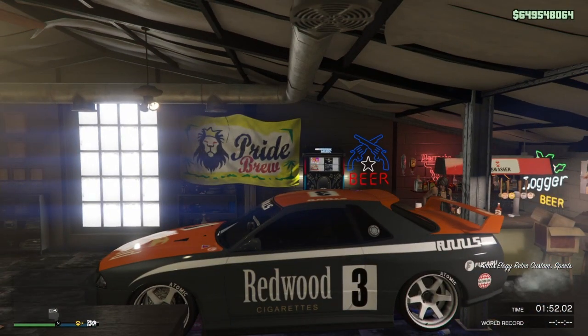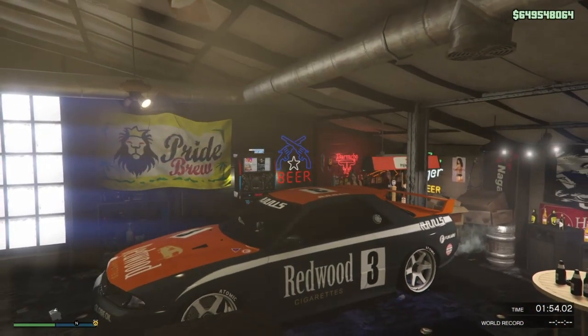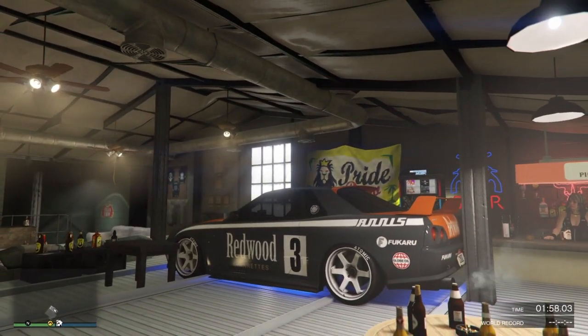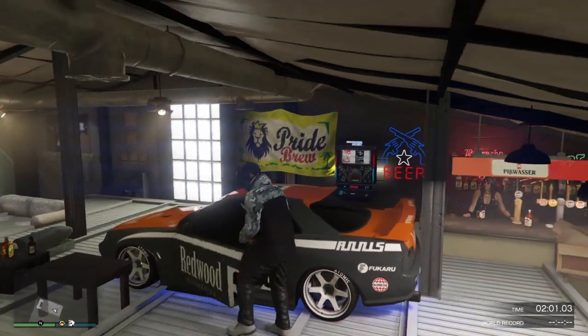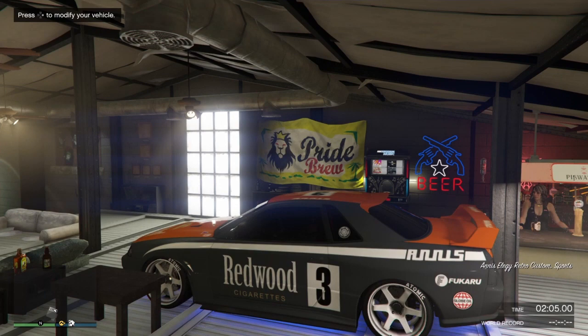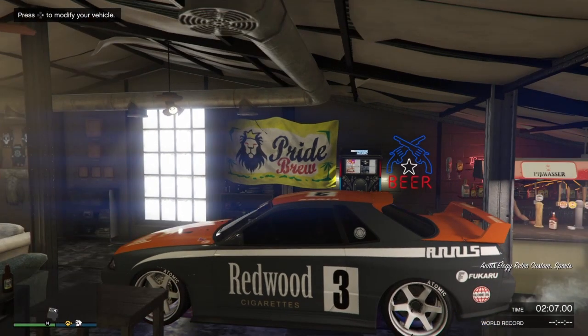Once you get upstairs, get back into your vehicle, then get out and get back in. You should have the option to take it to the mod shop. I did it pretty quick the first time and it didn't work, so let's try it again — get out, get back in, and boom, there it is: Right on the D-pad to modify your vehicle.